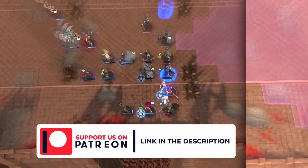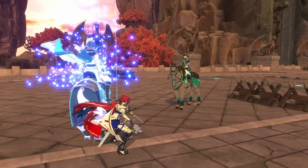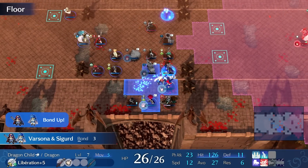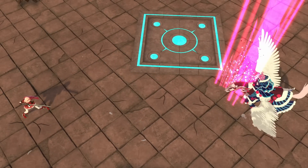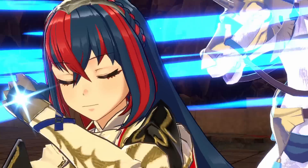A quick bonus: Canter, Sigurd's Engage skill that allows a unit to move 2 spaces after attacking, can be inherited by any type of unit — you are not locked to cavalry. All you need is to get the unit's bond level with Sigurd to level 5, and then spend 1,000 skill points. It's definitely a heavy investment, but Canter can substantially increase your playmaking abilities within this game, so definitely keep that in mind.